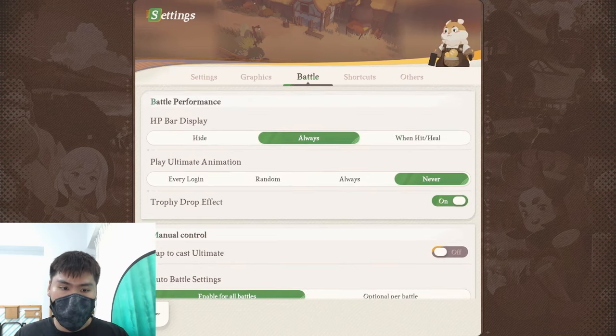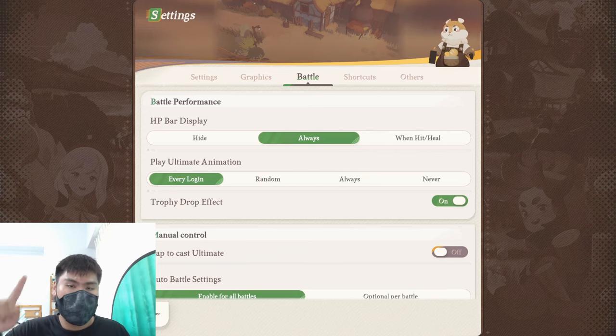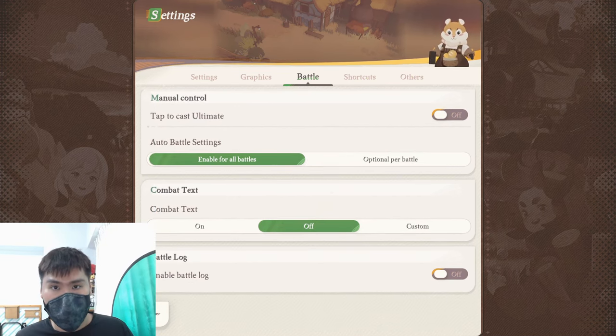Battle-wise, for the play ultimate animation setting: if you're new and want to see your character's ultimate, you can click 'always' at the start. But I wouldn't recommend that because every single unit using their ultimate triggers an animation that's usually 20-30 seconds, which is time-wasting if you're repeatedly watching the same animations. I'd say set it to 'every lock-in' if you want to see it once a day. As for me, I'm sick of the animations so I clicked 'never'. For the HP bar, I'd say set it to 'always' so you can understand how healthy your units are and use healing accordingly. Just adjust all these features based on your personal needs.